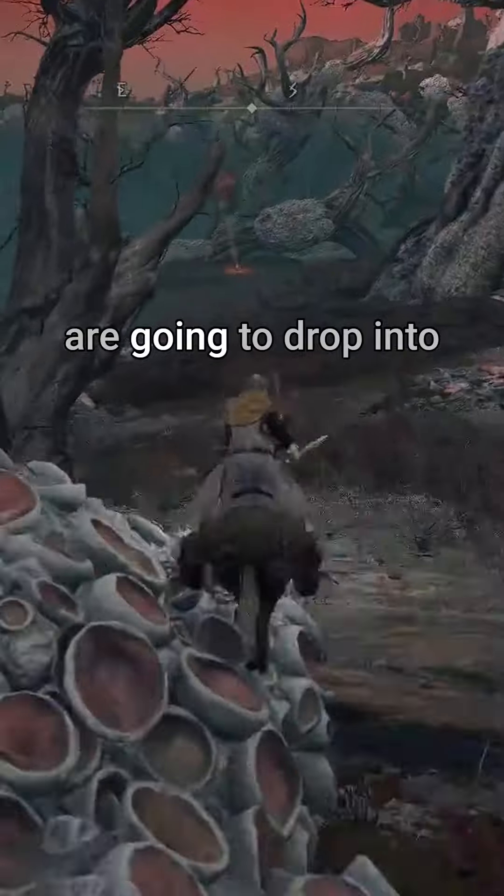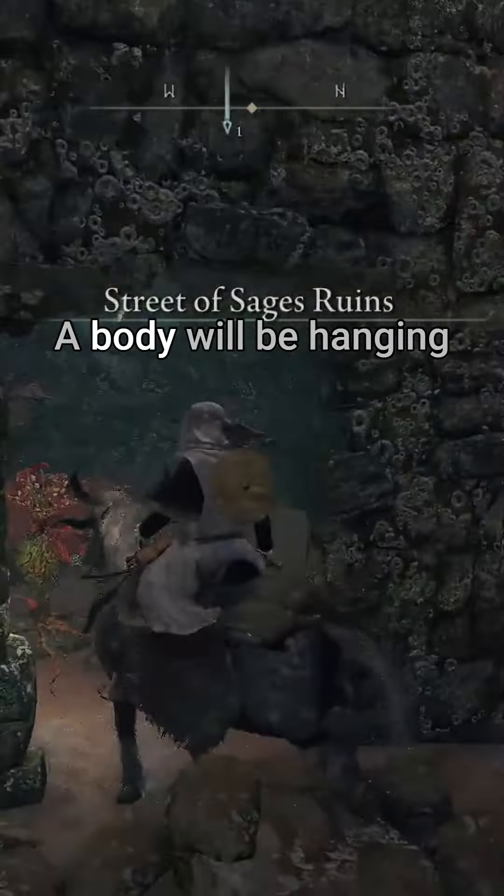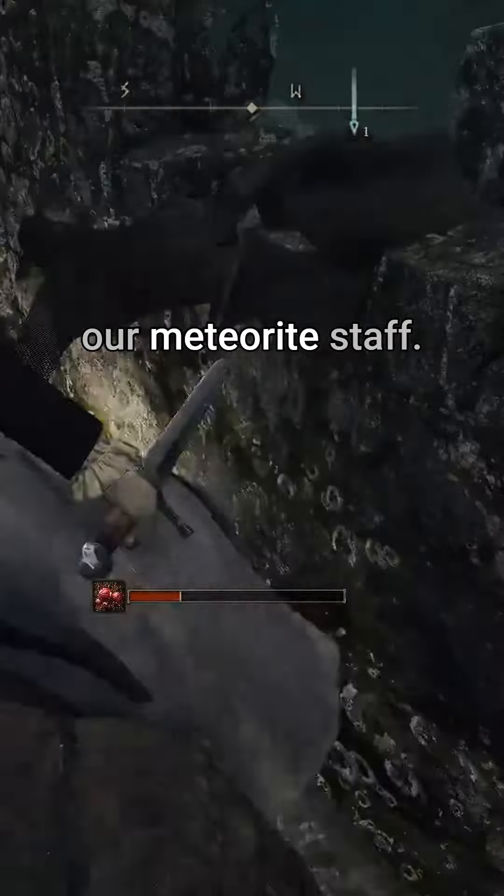Heading southeast, we're going to drop into the Poisonous Swamp. Avoid the Mushroom Team and head into the Crumbled Tower. A body will be hanging out of the window with our Meteorite Staff.